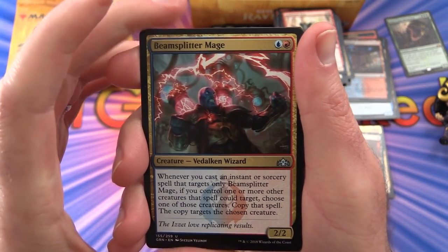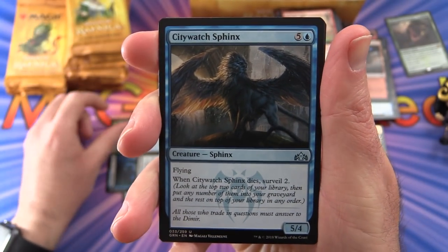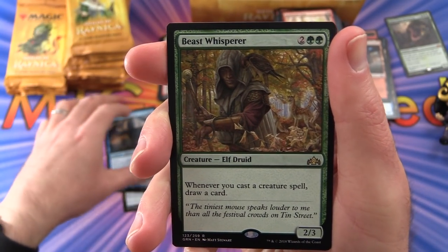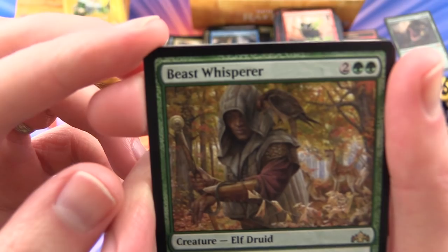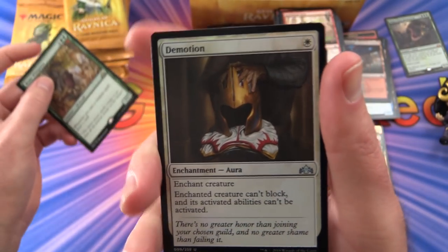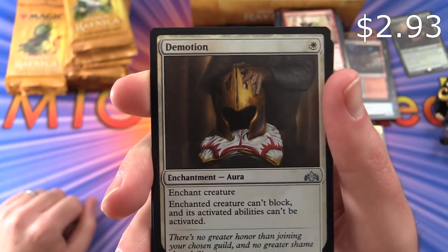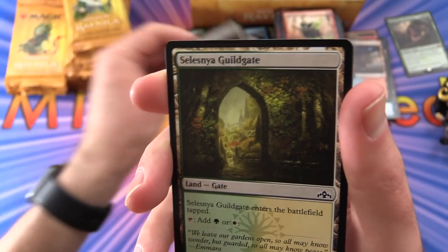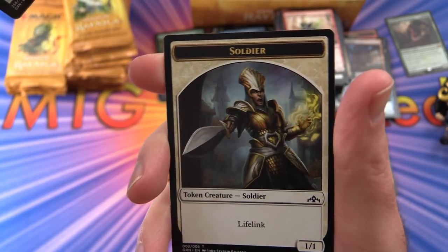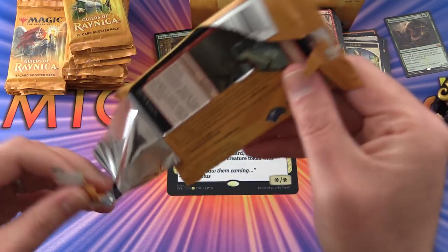Next up: Beamsplitter Mage, Discovery // Dispersal, City Watch Sphinx. Rare is Beast Whisperer — creature Elf Druid, 2/3 for 4 mana. Whenever you cast a creature spell, draw a card. And a foil Demotion — enchantment Aura for a single Plains, enchant creature. The enchanted creature can't block and its activated abilities can't be activated. A Selesnya Guildgate and a Soldier token.